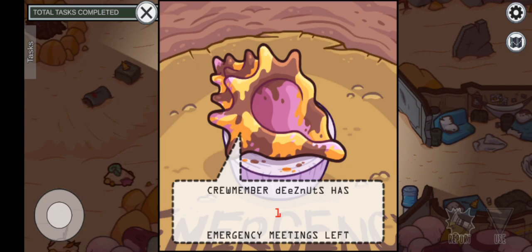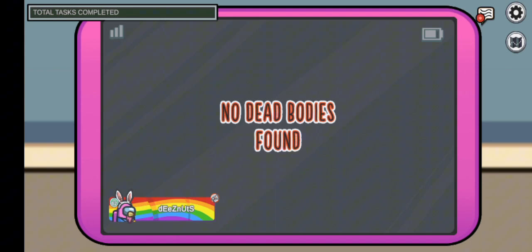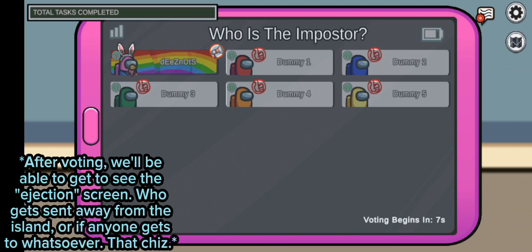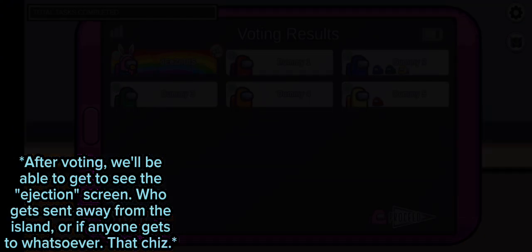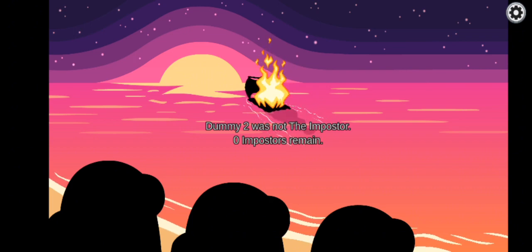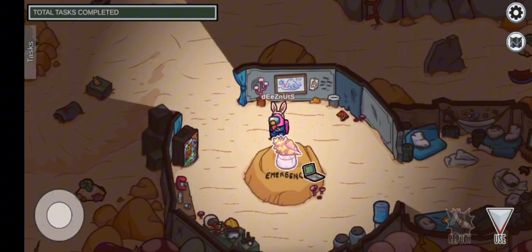Look, we're blowing through the conch! And of course, since we are in practice mode, we've got dummy bots. They've already voted. We are going to see the little ejection screen — whoever gets ejected is set off on a raft, traveling off into the sunset on the waters, and then they get set on fire. Okay — now let's set ourselves to be an imposter.